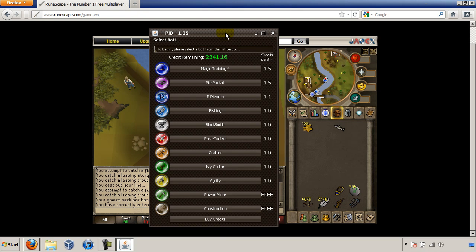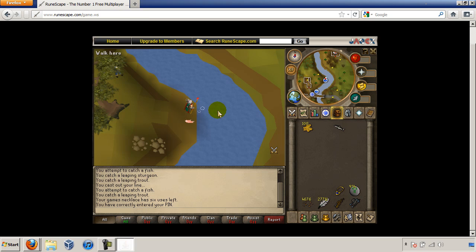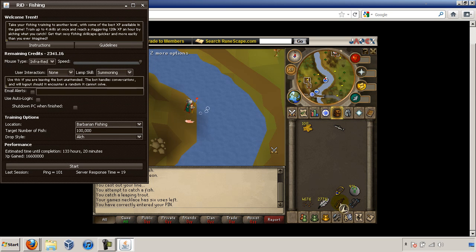Alright, now I am back. Once you are there, you would choose Fishing. Make sure that you have a fly fishing rod and you need feathers. For the Barbarian Fishing, you will need Fishing Bait or Feathers — I recommend Fishing Bait as it's about 3gp each rather than around 10 or 15gp for feathers.